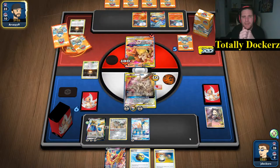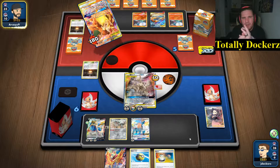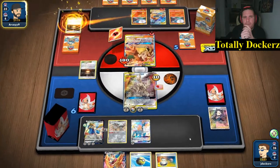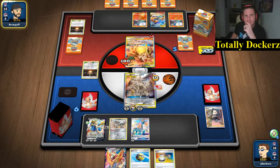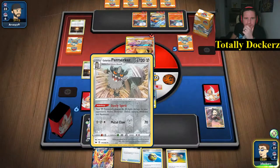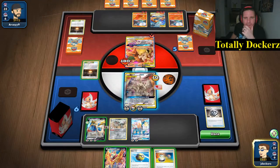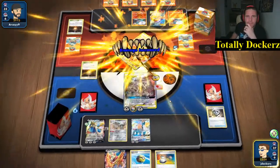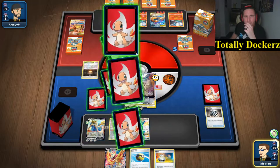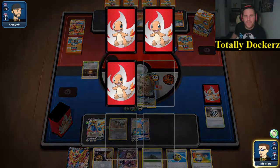Being able to stop that attack - they're going to be able to do it for single energy. I'm knocking them out, taking three prizes - they're not taking three prizes from me. This is doing 260. Ultimate Ray, knocking that out - this is one-shotting Reshizard now because of my Zacian on the bench. There's Marnie. Take another prize card.